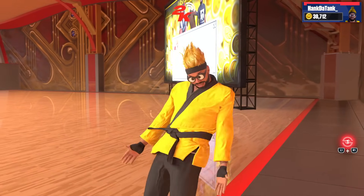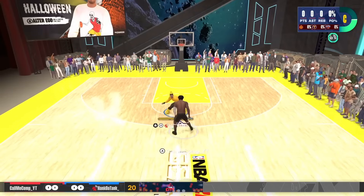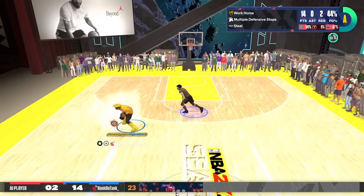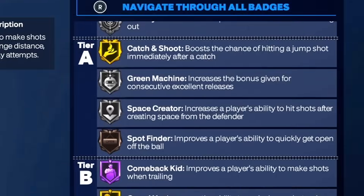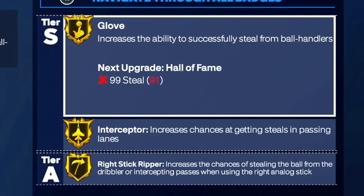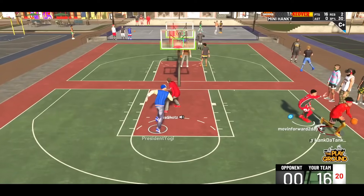Today I'm gonna show you guys the four-way Thanos build. This build can do everything — it is too OP. I get pro and elite contact dunks. I can shoot, dribble, and play defense. It does it all. And I'm gonna be showing you guys four different versions of this build today.